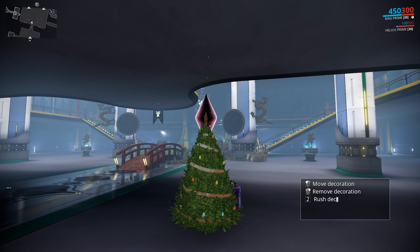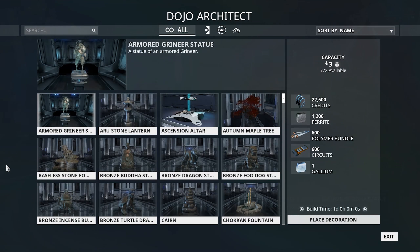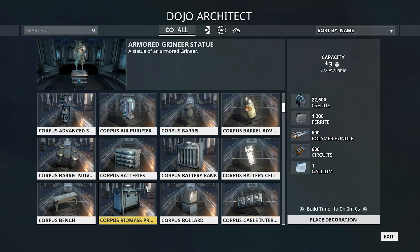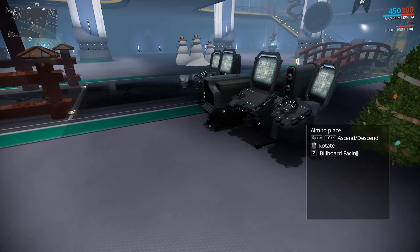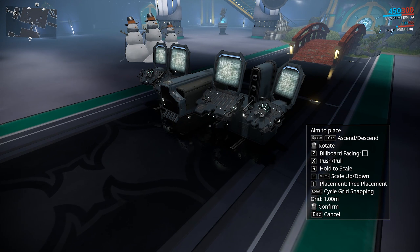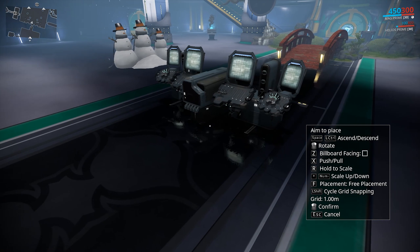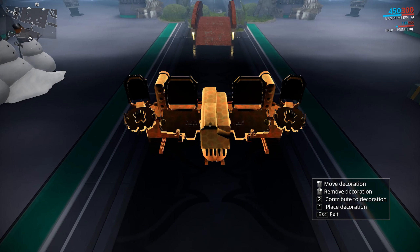So there are some new decorations — for example, fire. There's also grineer and corpus stuff now, so you have things like the corpus computer, which is kind of pretty — it's actually pretty dope. I can just drop one right down the middle. Yeah, corpus computer — that's pretty dope.